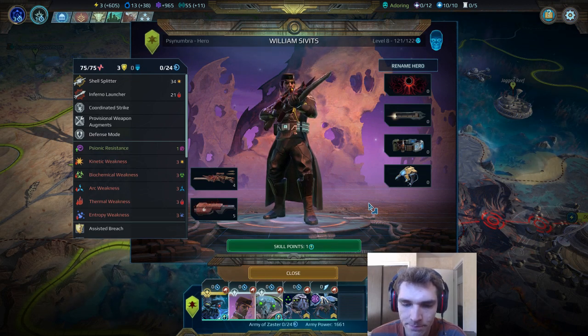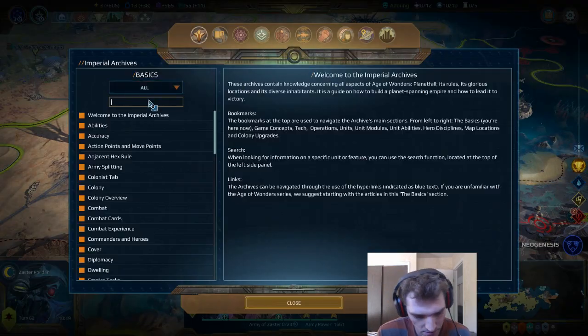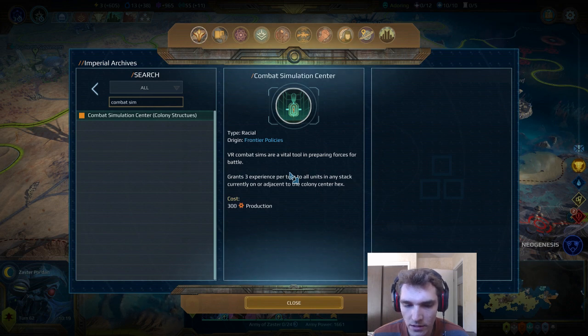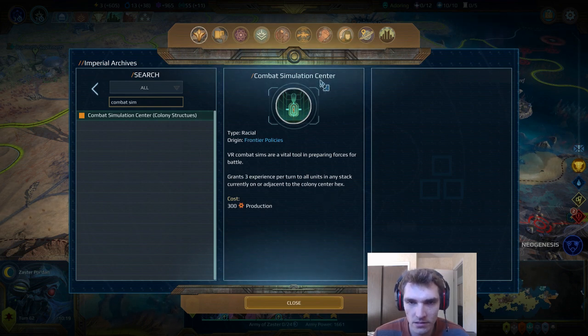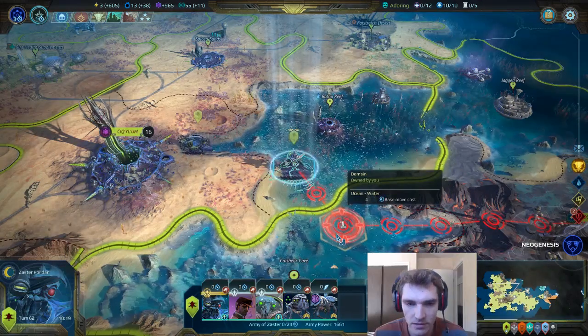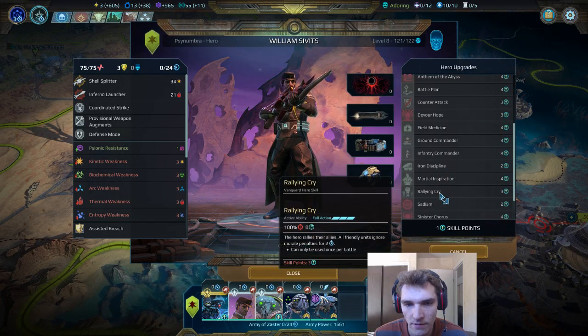You can also build the combat simulation center, which will level up your drained safely. When drained reach max level they can mind control tier one and tier two units, and once they get a certain doctrine they can mind control tier three units. Getting them to max rank via the combat simulation center sounds very powerful and is a nice safe way to get the most out of them. So the vanguard do have quite a few nice advantages combined with heritor tech — just not in the hero skills themselves.